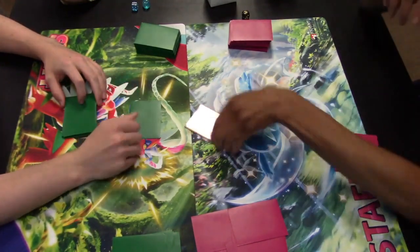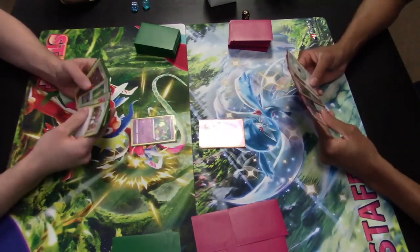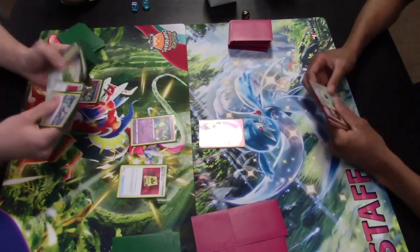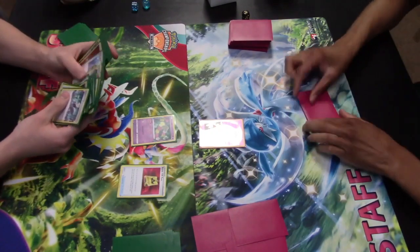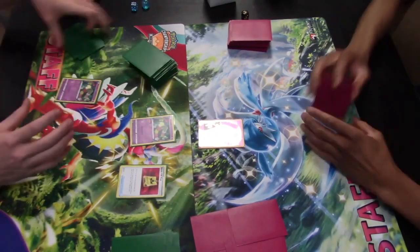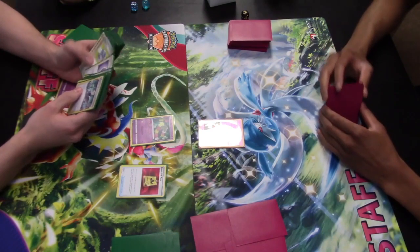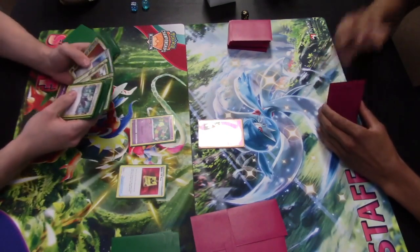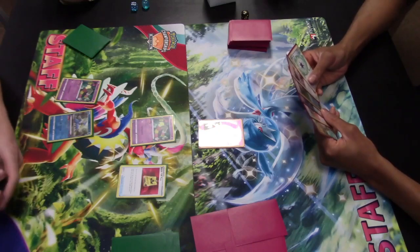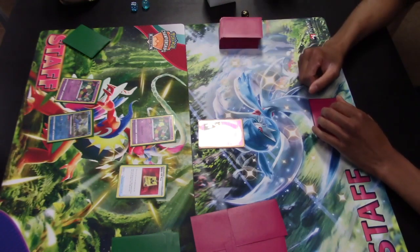Alright, so we have Lost Zone Charizard on the left versus the Oinkalone on the right. Did we lead with — oh, Gardevoir, I think — Radiant Gardevoir. Anyways, on the left-hand side, Battle VIP Pass. You can only play that card on your first turn, and if you do, you search your deck for two basic Pokemon and put them on your bench. So we'll go ahead and look for those Comfeys, the Cramorants — depends on whatever else is in your hand, which Pokemon you decide to grab. That looks like just a fine setup.